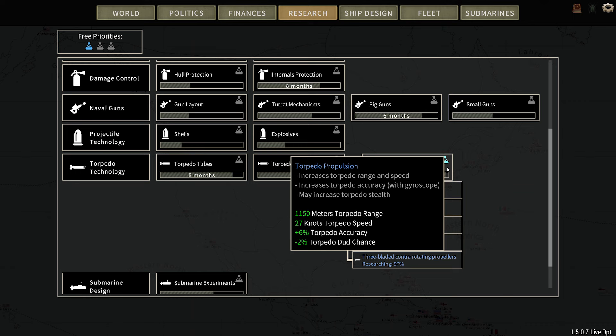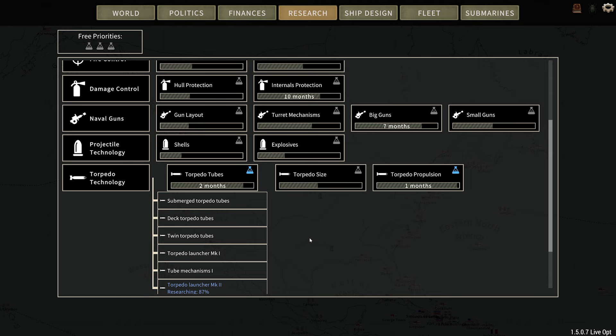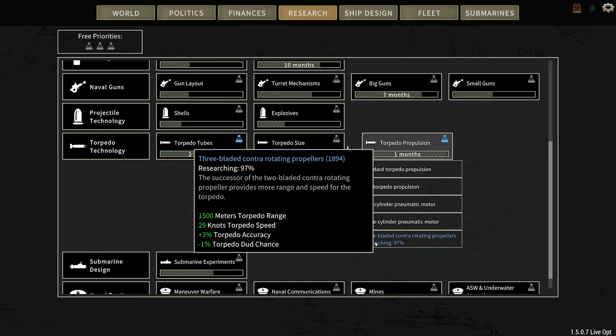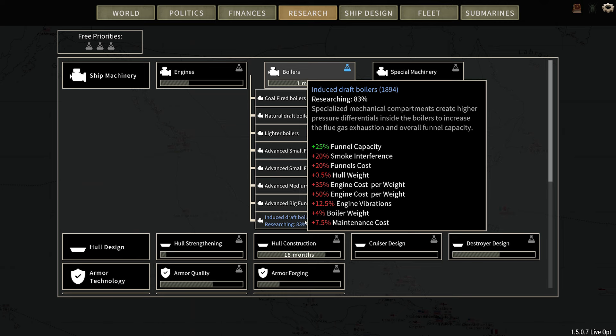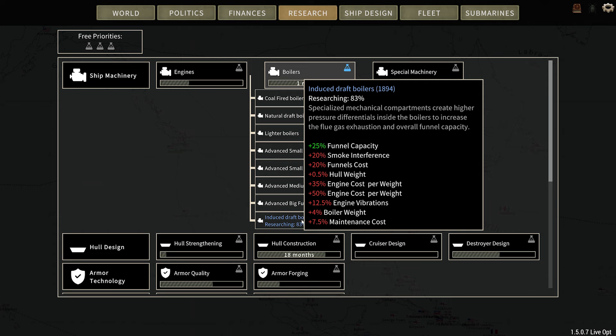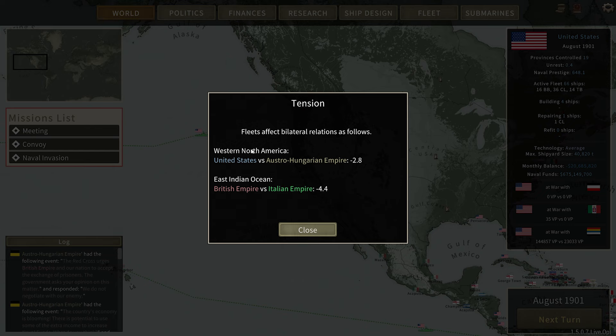Mark II 12-inch guns — that may be fun to put on a cruiser. We're going to put a priority on that one as well, and a priority on that one. What I'm looking at with the torpedo tubes is this Mark II launcher, and I'm hoping to put that on our new design. The torpedo propulsion — three-bladed contra-rotating propellers — is going to increase our torpedo range and speed. If I can shoot my torpedoes a little bit sooner, then maybe I can shoot them and get away. The boilers are just great for funnel capacity, but as you can see it's going to add a lot more smoke interference, a lot more cost, a little bit more weight, and a little bit more vibrations. So let's just wait to do that ship design and we'll do it on the next turn or two.